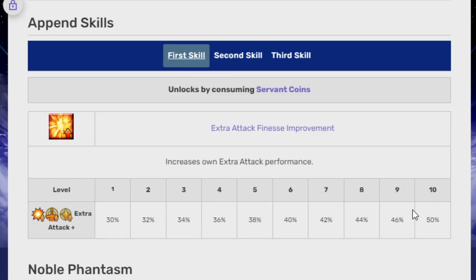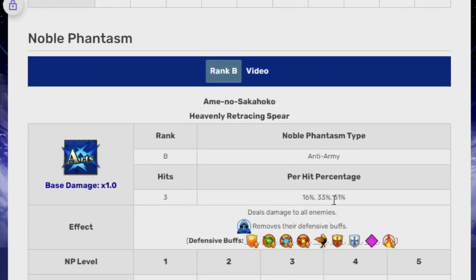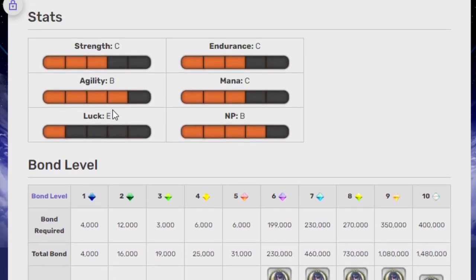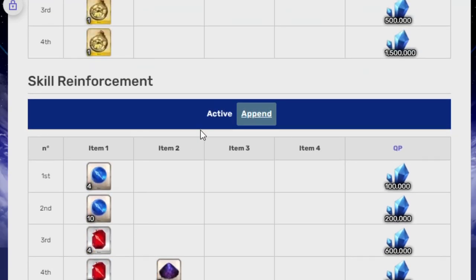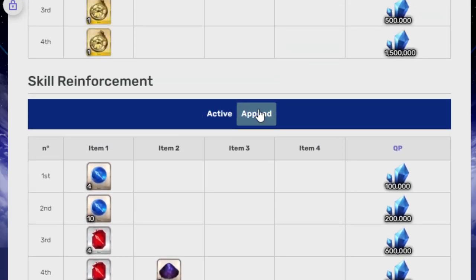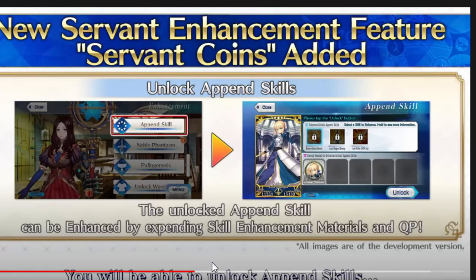The other thing I'll also say is that these other Append Skills are kind of situational — you don't always need to get them. For the most part, you should only really get them if you really like the unit. But also, with Append Skills, they come with very specific sets of requirements, so they're also different from what your regular skills are. That's something to keep in mind with Appends. But those are coming along with the level 120.